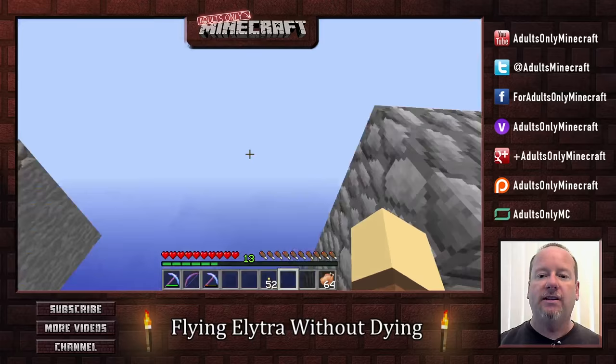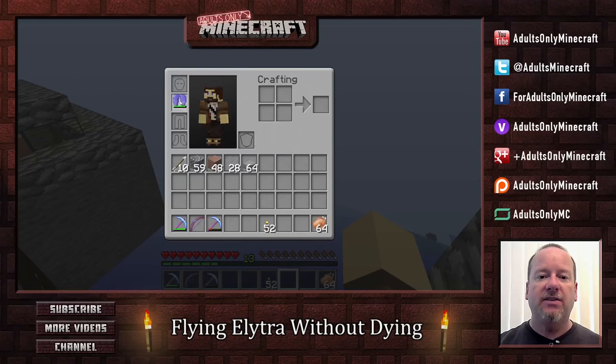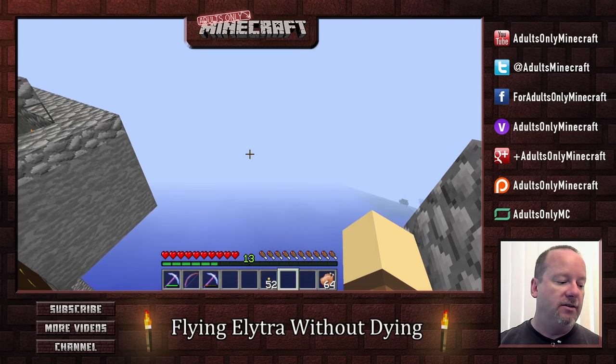Now that I'm here at the top, let's get this taken care of. As you can see, they're in my chest plate slot. If I put them in the wrong slot, I will die. If I put them in the chest plate slot, I will not — well, maybe not. I could still die just by crashing and burning. Okay, there we go. We are all set.